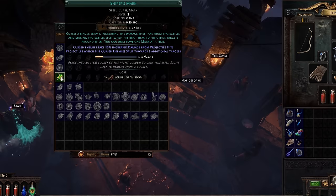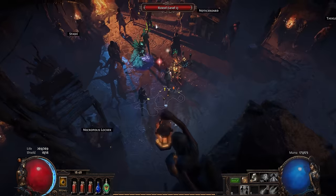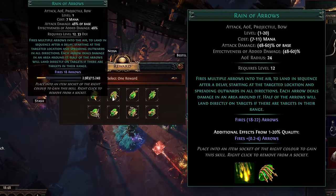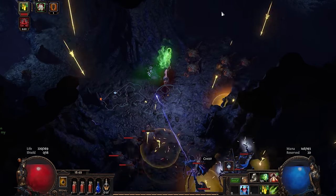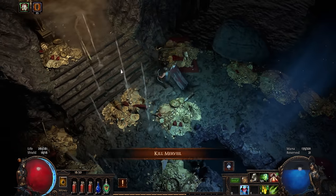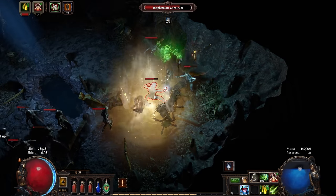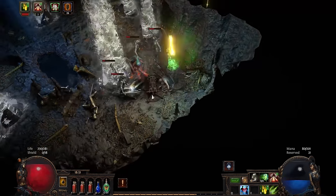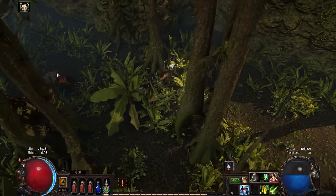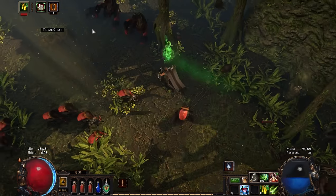Pushing deeper into Act 1, I equipped Sniper's Mark for additional single-target damage on rare and unique enemies. The next big stop was the Cavern of Wrath — a monster level 12 area that unlocks more skill gems at vendors in town. I got myself Reign of Arrows, which was my main skill throughout the story. It was insanely strong. I checked my gear and got some cold resistance for the upcoming fight against Merveil, the Act 1 boss. Merveil's first and second form was really easy and she went down quickly without much struggle.